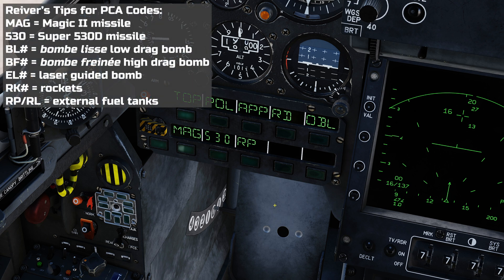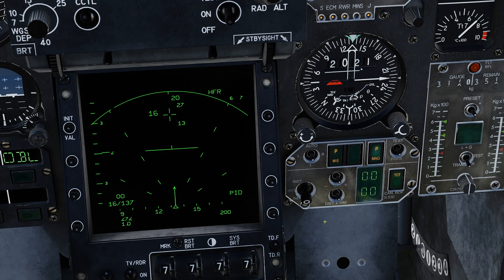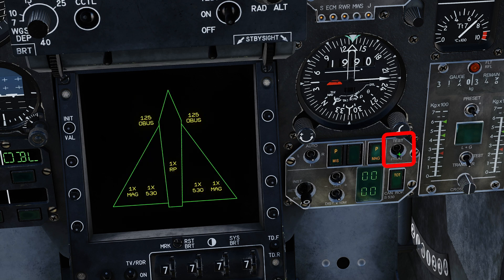Each store has a two or three character name, which when equipped is shown on the LED displays on the bottom row. Here I can see I have an air-to-air loadout: MAG stands for magic missiles, 530 stands for Super 530D missiles, and RP stands for my favourite French phrase, Réservoir Pendulaire — my external fuel tanks. I can verify my loadout at any time using the STORES visualization switch on the PPA. Moving the switch to PREZ displays a vector graphic on the VTB showing what I have loaded: one fuel tank on the centreline pylon, two Magic missiles on the outer pylons, two Super 530D missiles on the inner pylons, and 125 rounds left in each gun.